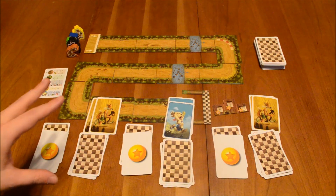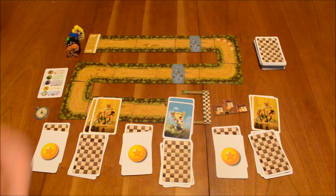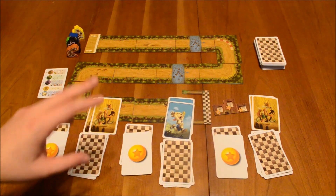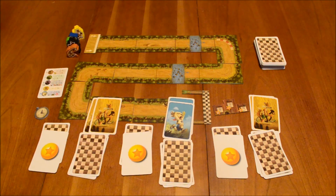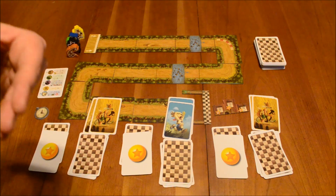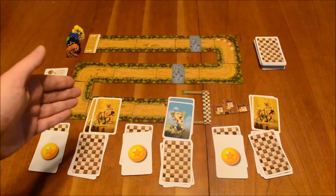This continues with players playing cards until one of two conditions triggers the racing phase. If there are four cards of the same animal on the table — no more, no less — that signals the end of this phase. For example, if one player has two foxes and another has three foxes, the second player could only play up to two more, capping at four total. The other way to trigger the racing phase is if there are eight cards on the table total — no more, no less. Once either eight cards are on the table or four of the same animal appear, you move on to the racing phase.